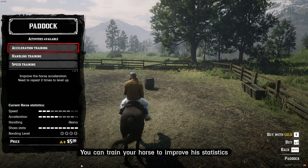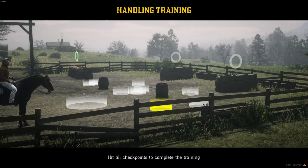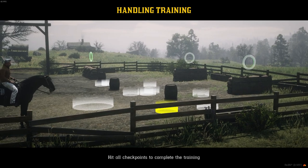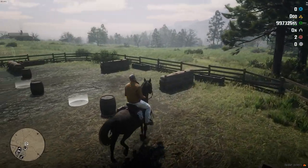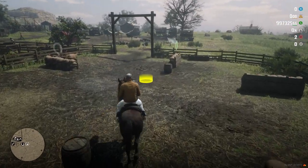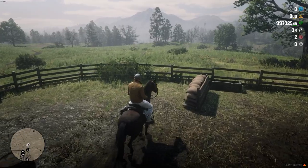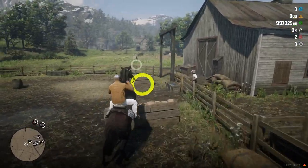Is your horse too bad? Go to the paddock to train him. Three kinds of exercises allow you to improve his statistics: speed, acceleration, and handling. The bonding level naturally grows by riding your horse around the road. There is an example of activities to improve his handling. More activities can be added very quickly in the script's configuration by the server owner.